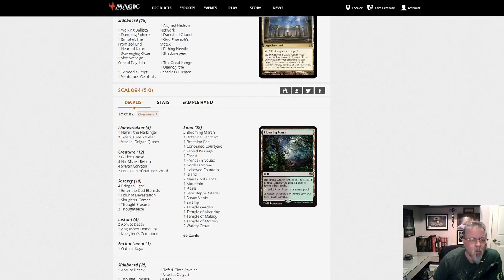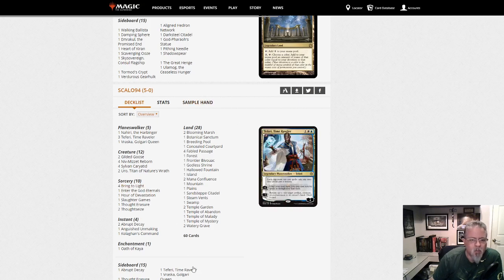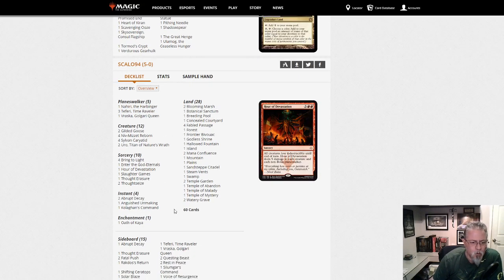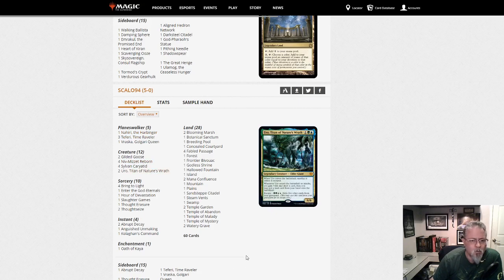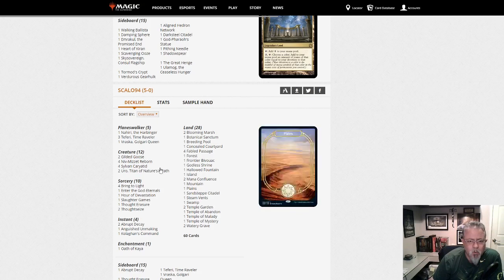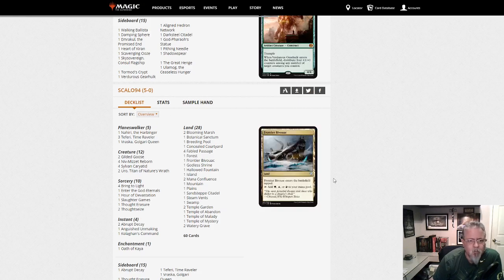Scalo94 with Niv-Mizzet Reborn, Niv-Mizzet Bring to Light. The absurd mana base that those decks always have. Oath of Kaya, Enter the God-Eternals, and he's not running Hostage Taker in the main or side. One Nahiri to help search up and cheat out Niv. Uro is great in the deck. Two Gilded Goose is a little unusual — you don't see that very often. Five-color Niv.